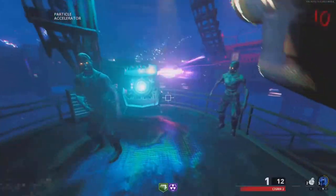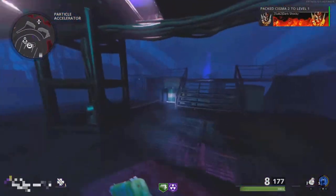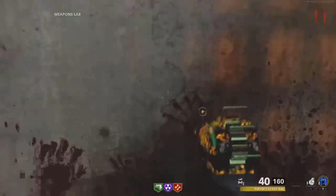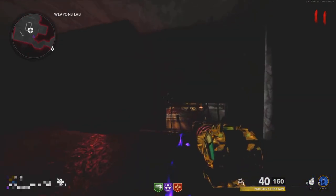Also make sure to do the Coffin Dancing Easter egg and upgrade your weapon. For the glitch, make your way to the underground portion of the Weapons Lab, then come where I do. Instead of running up and doing the glitch, you just want to jump, slide, and pause — make sure you don't do any run-up because if you do, it won't work.